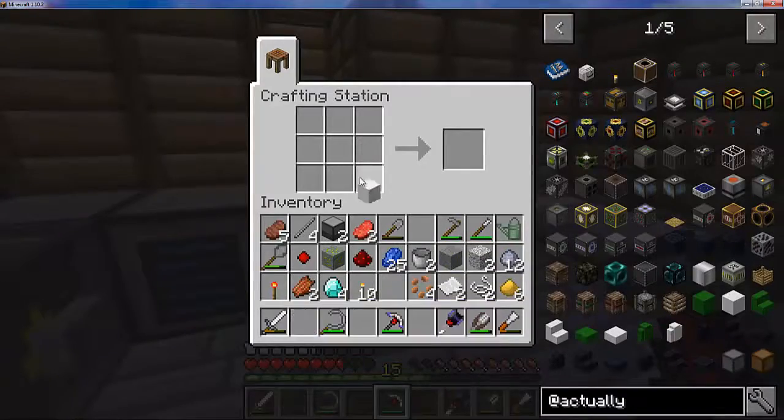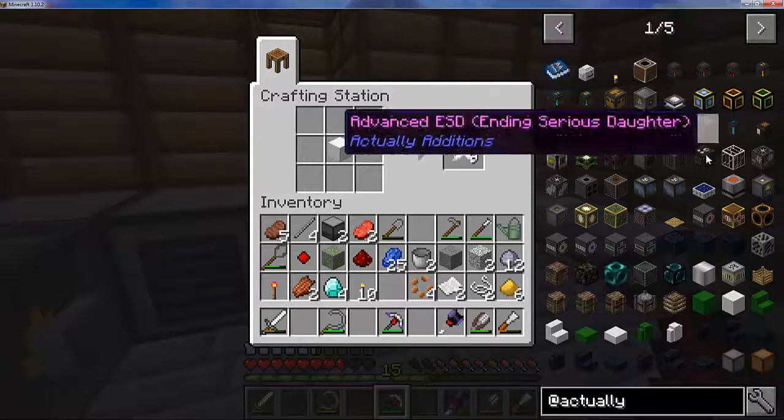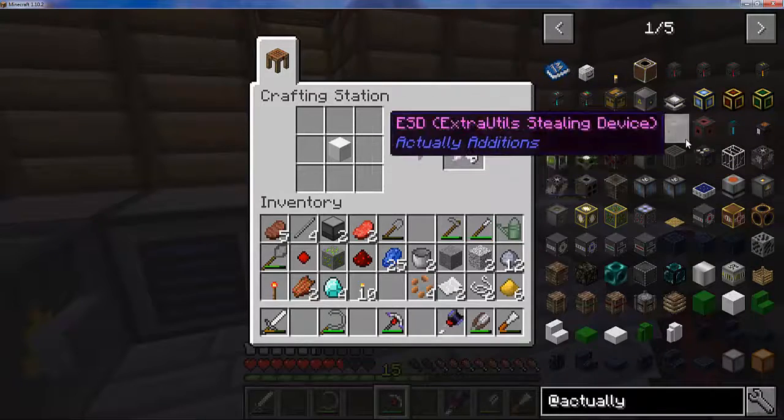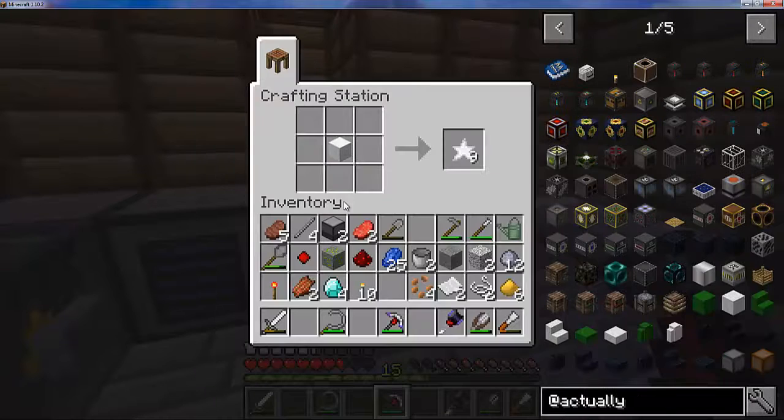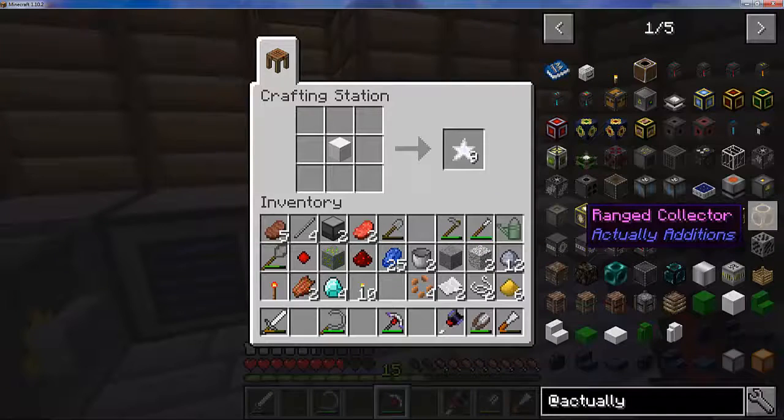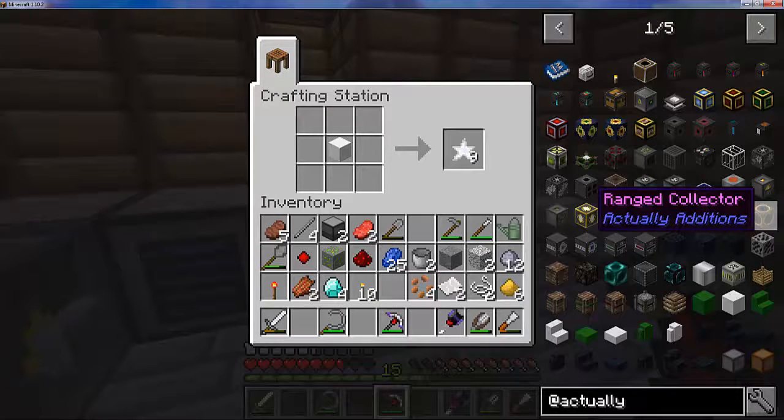There we go — a nori block, that's what we needed. We need four nori blocks and an iron casing to make the farmer. What I'll do between this episode and next is get a farm up and running using the farmer from Actually Additions and see how much seeds and food we can make. Fingers crossed we'll have a fully fledged farm next time. Anyway, if you enjoyed, keep liking and subscribing — see you guys next time!